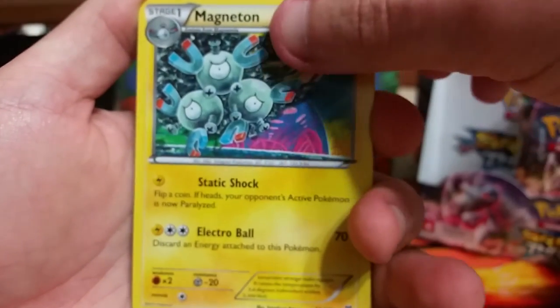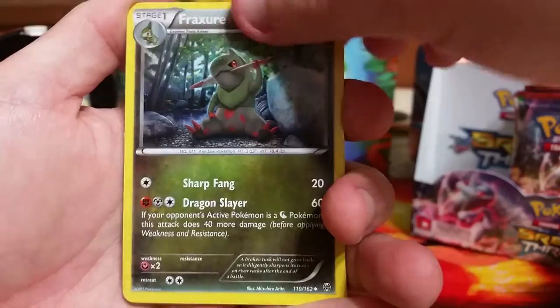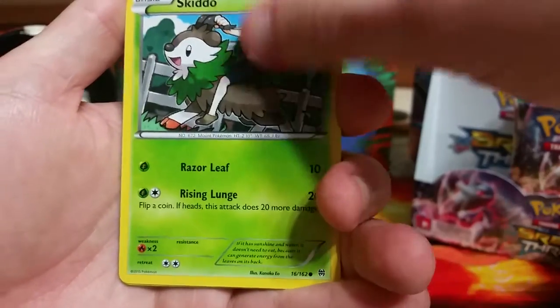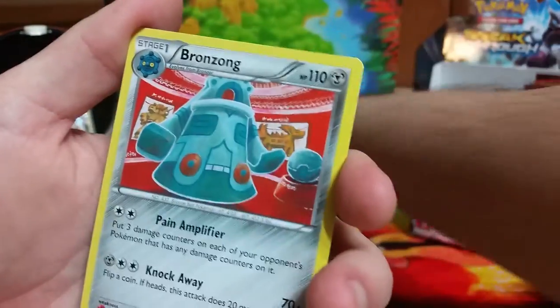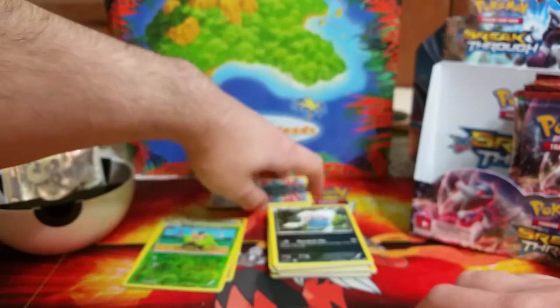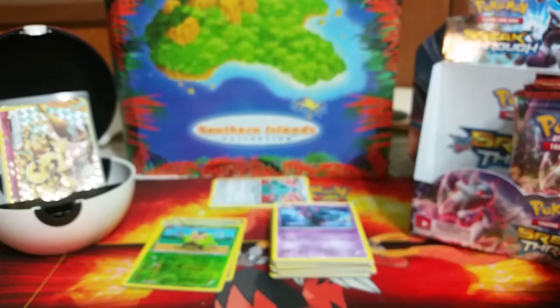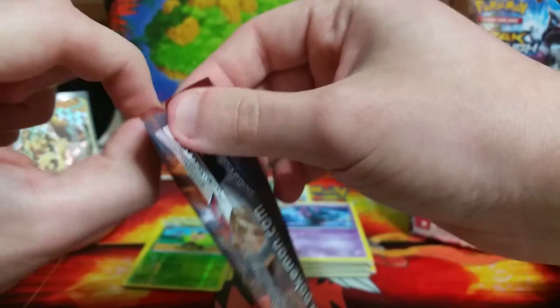We have a Magneton, a Floatstone, a Fracture, Magnemite, Noibat, Ralts, Skitty, Misdreavus. Reverse holo is a Quiladon and the rare is a Bronzong, non-holo. That's okay — we're doing quite well for ourselves. So far out of everything we've opened, that's probably been the worst pack. We've had a really good streak — even when we had a non-holo rare, we either had a Break or another rare to go with it. This set's been good to us so far. Let's hope that continues.